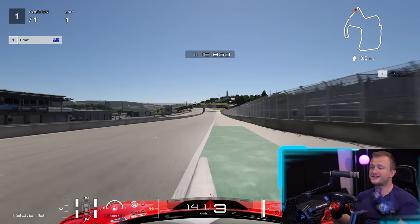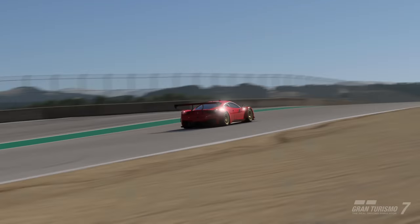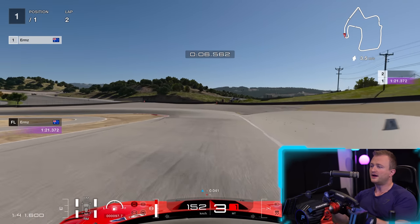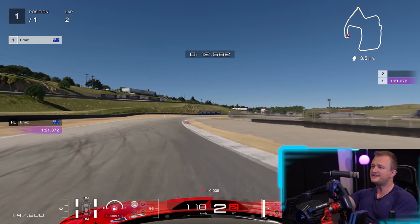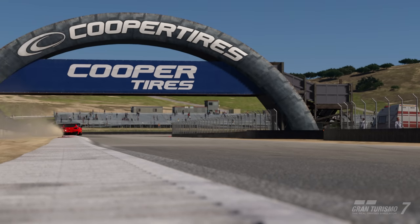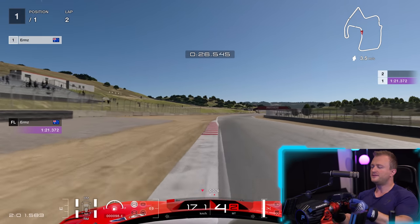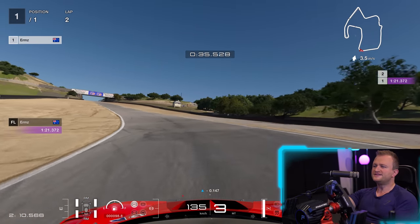Let's do one more lap of Laguna Seca and talk about the 458 Italia. I think it's one of the better examples of a GT3 in Gran Turismo 7, at least it was before the 1.13 update — that's how I set it up. I also own the 488 in iRacing and have access to it in Assetto Corsa Competizione, so a very easy test to do. If GT7 gave us the updated 488 I'd use that, but they haven't. I'd say it's broadly correct, but maybe not in the finer details.